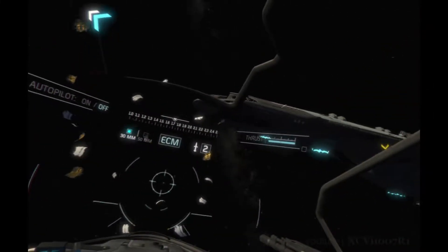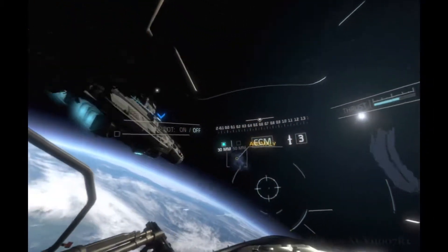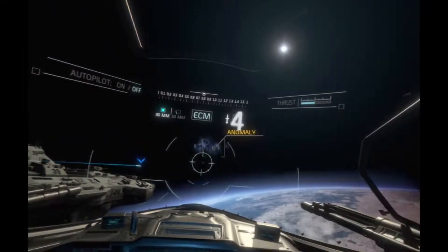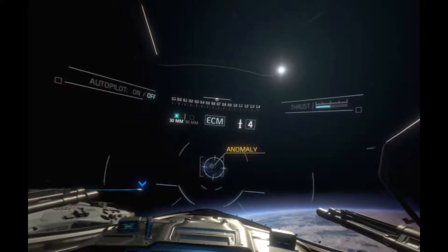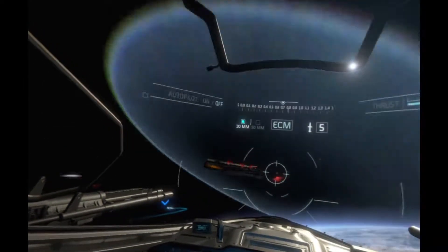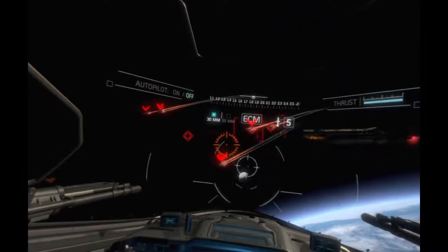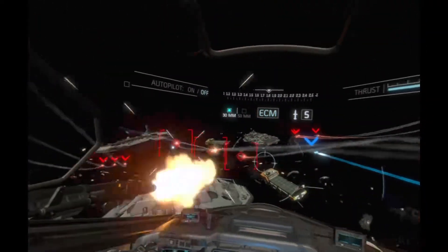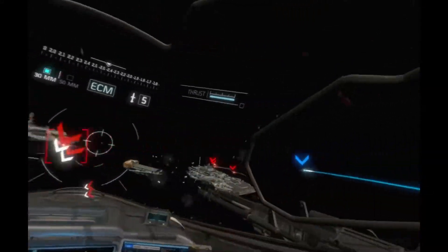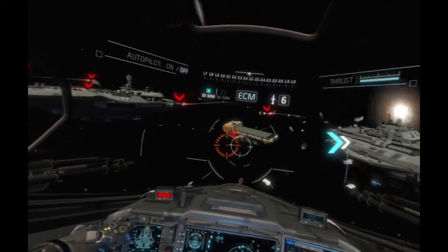SCAR-1-2, this is Actual. We're reading an energy fluctuation up ahead — it could be related to the damaged sensor array. Can you give us a visual? Marking the location on your HUD. Roger, Actual. We're inbound.